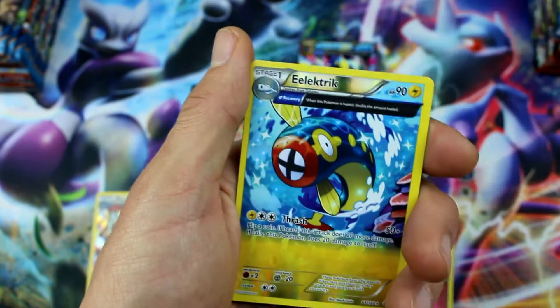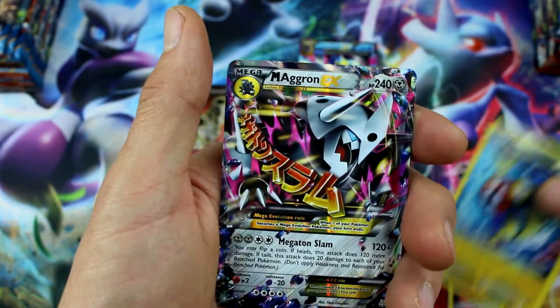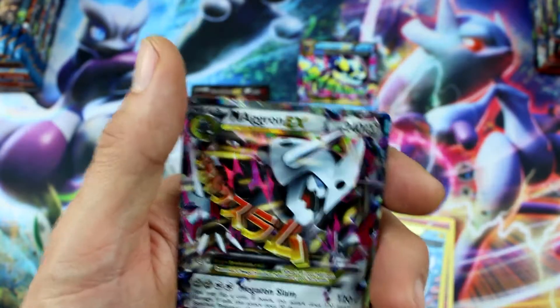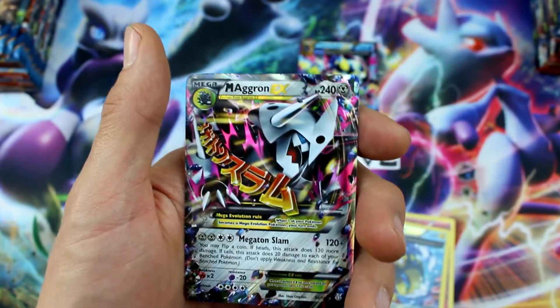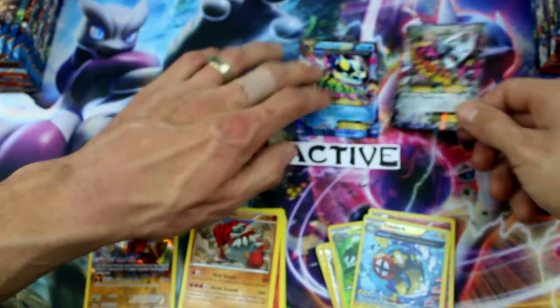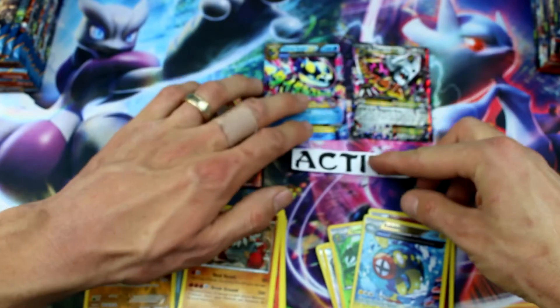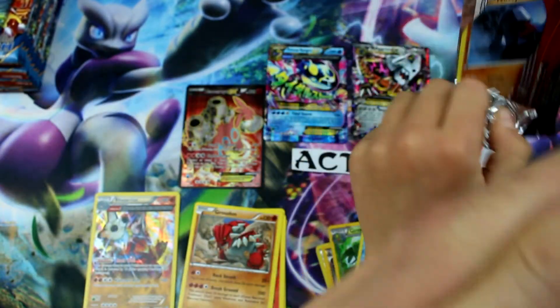Rare Candy, Electric. Reverse Holo Electric and Mega Aggron! That's so awesome — look at that one. $9.58, he's right up there. We got two Megas — one Primal and one Mega. Mega Aggron!